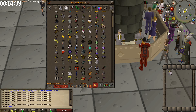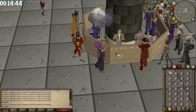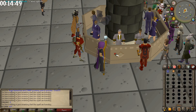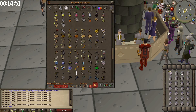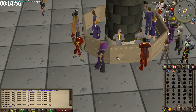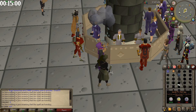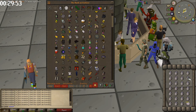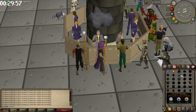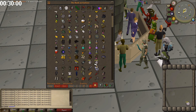Let's keep it going — this seems like a pretty decent method. I'm predicting somewhere around 600 to 700k an hour at current prices. We're coming in on our last inventory and we'll end it right at 30 minutes.